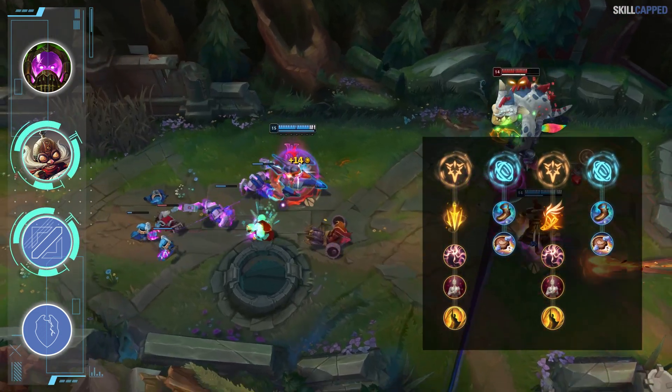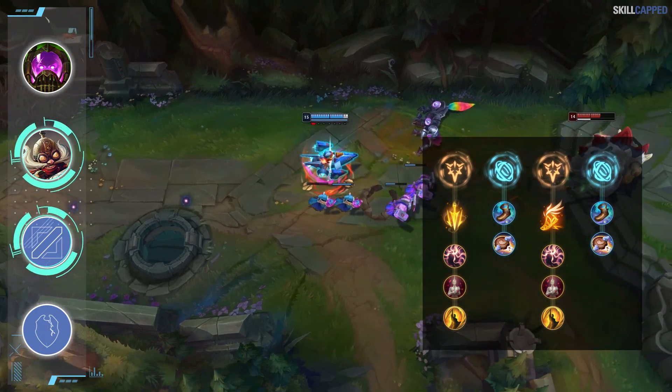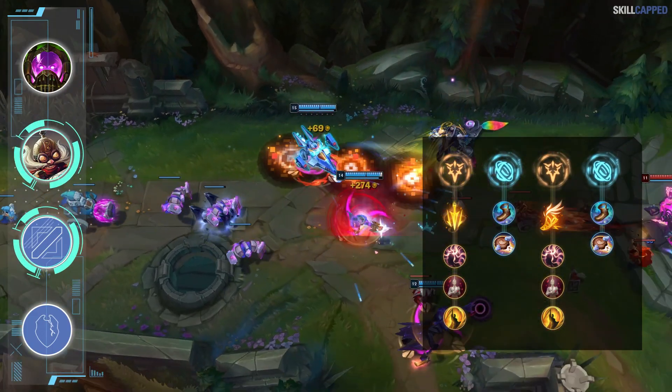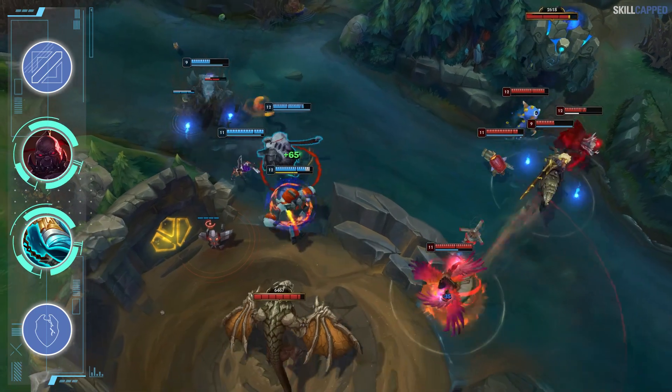For runes take Fleet Footwork coupled with Inspiration secondary, opting for Free Boots and Biscuits. Lethal Tempo is also really underrated, so if you're in a matchup where you feel the sustain isn't necessary, try Tempo for some added burst.